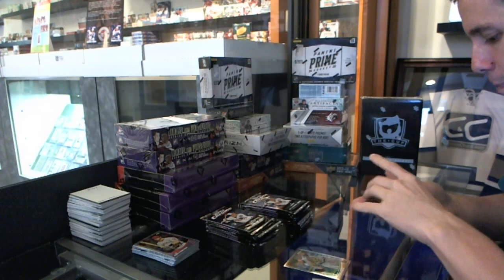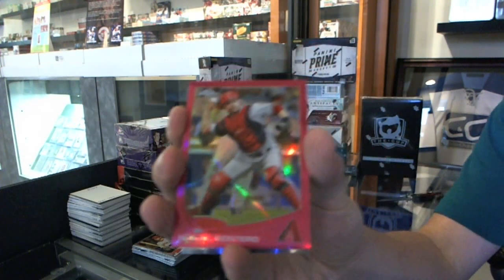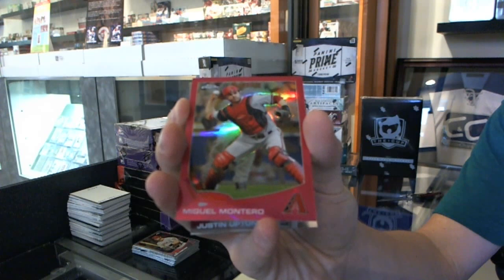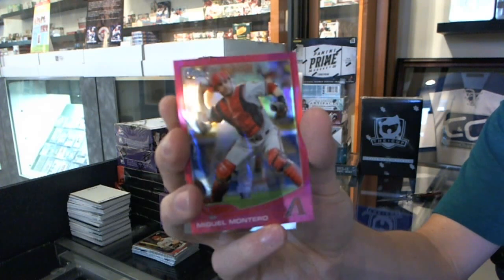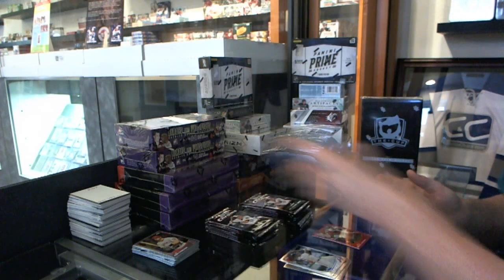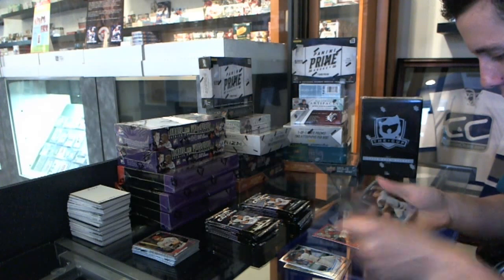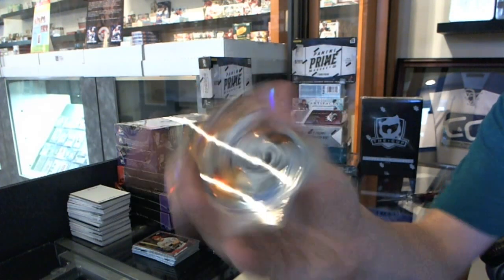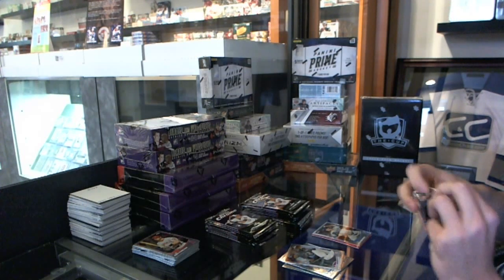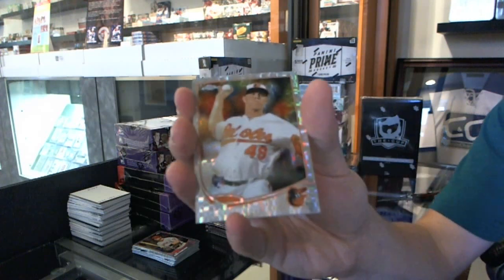We start box two with a pink refractor, numbered one of five — Miguel Montero. One of five! Doing well on the refractors. Refractor of Paco Rodriguez, and an x-fractor rookie of Dylan Bundy.